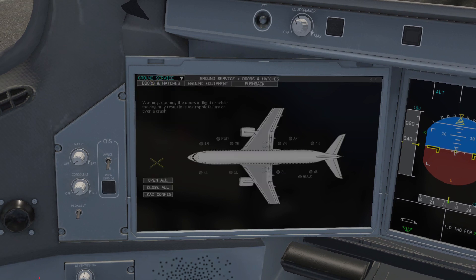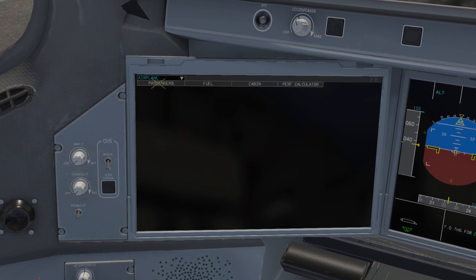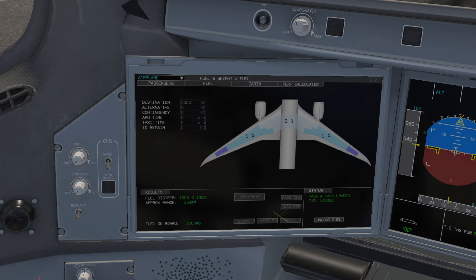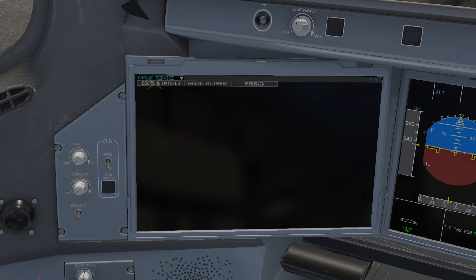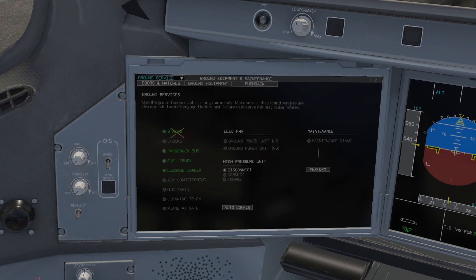A quick look at loading the aircraft: stick it in load config. You need the ground handling equipment, which is done automatically. You can then go over to the airplane setting — passengers can either be set to your flight plan or just pick light, medium or heavy and implement those settings. Exactly the same deal with the fuel: light, medium or heavy, or your own settings, then implement.